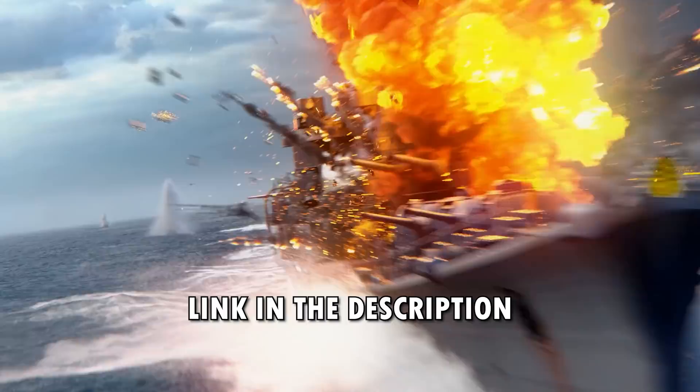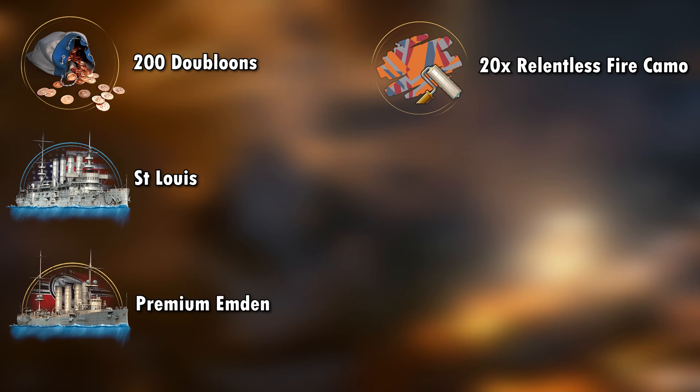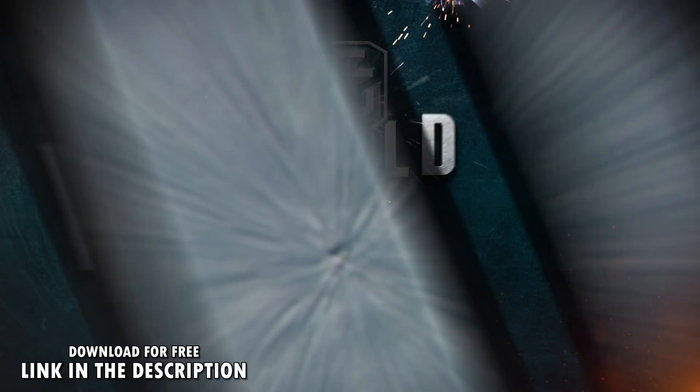If that interests you, download World of Warships — it's completely free using the first link in the description below — and make sure to use the promo code BOOM to get a free starter pack of 200 doubloons, the two ships the St. Louis and the premium ship the M-Den, 20x Relentless Fire Camouflage, 2.5 million credits and 7 days of premium. That is a lot of free stuff right there, so you better not miss this opportunity!